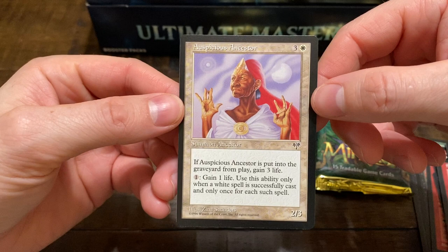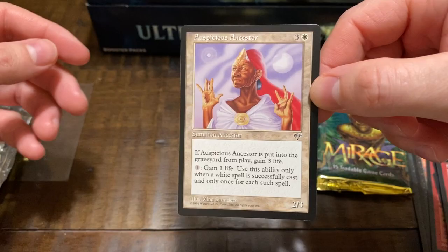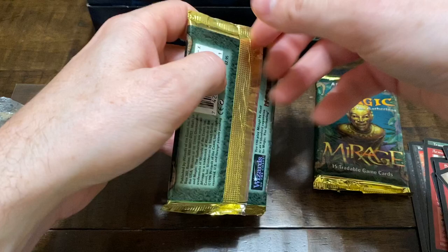Auspices Ancestor — I'm not familiar with that one, but it says: put into the graveyard from play, gain 3 life. Okay, next one. We didn't find it in that one, maybe we'll get it in this one.